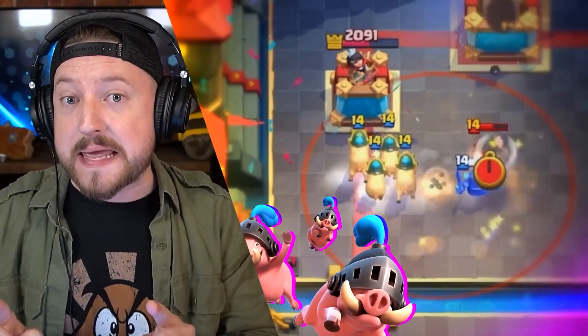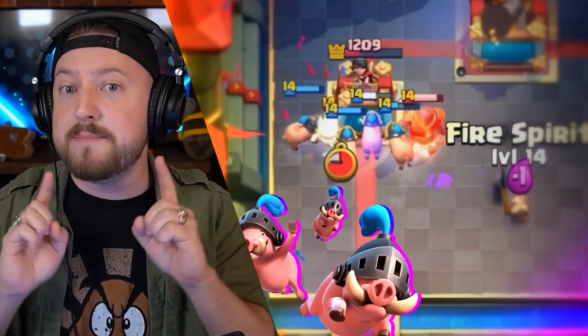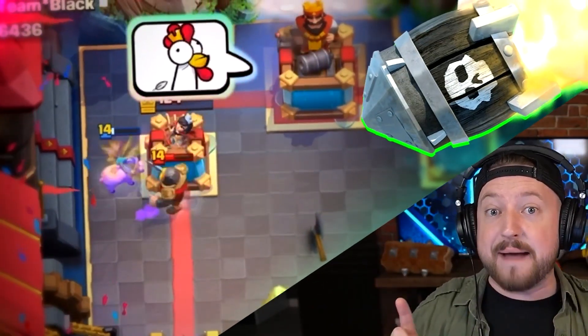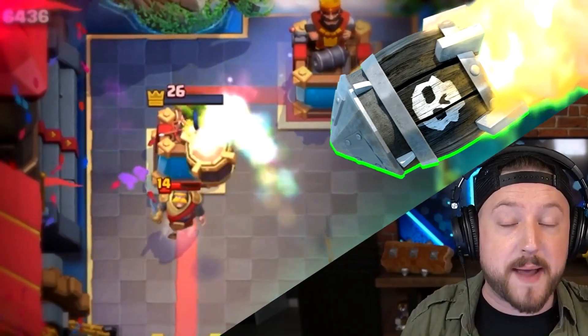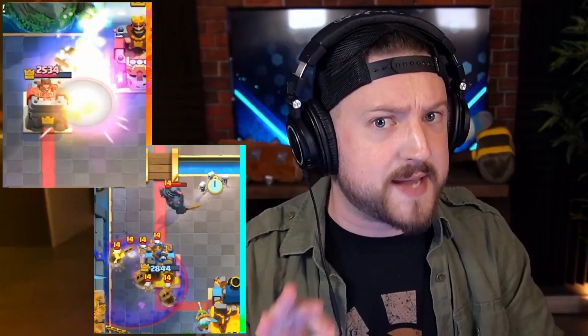On offense, your opponent will not be able to keep up with the infinite chip damage from your Royal Hogs, Dark Goblins, and Mini PEKKAs constantly going to their tower. Near the end of the battle, just go infinite rocket spamming. Because of the fast cycle, you're able to distract on defense while spamming rockets on your opponent's tower.